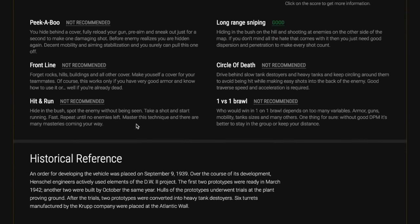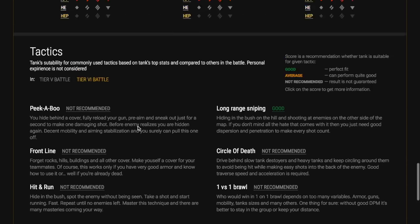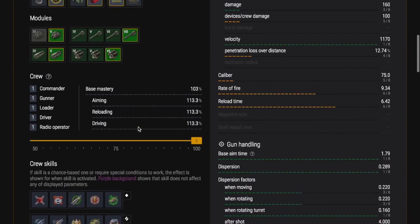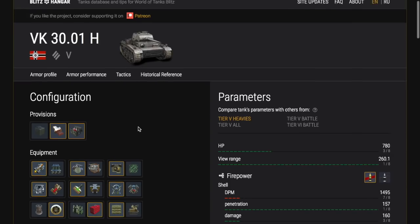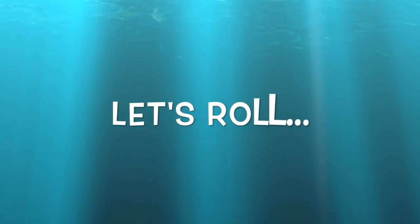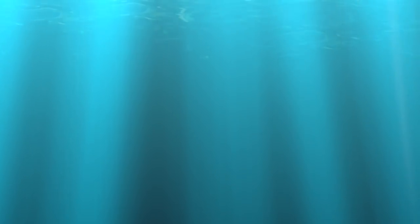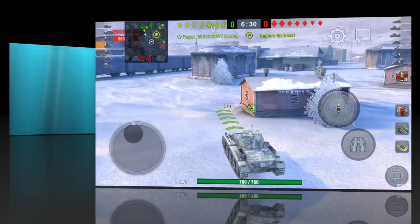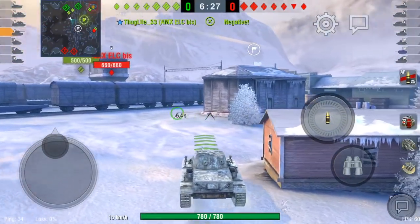Tactics here say it's not good for peekaboo, not good for front line, not good for hit and run — long range sniping is all it recommends. But in actuality, if you're top tier you can go front line in this, you can do peekaboo, and it's so manoeuvrable that you can even do circle of death on something like the KV1, which is slower. It does 35 kilometres straight forward, which is as fast as a medium tank. This tank is very manoeuvrable. Watch out for a couple of dirty tricks we're going to use in this game — use them yourselves as you play.